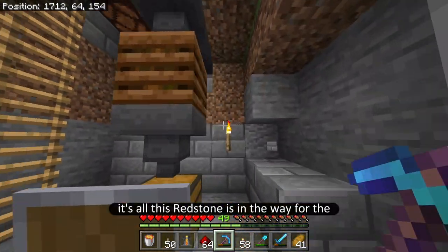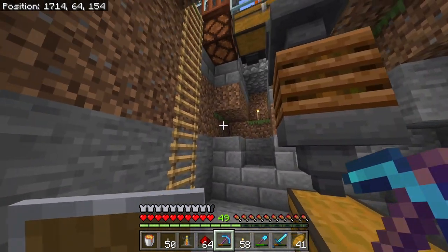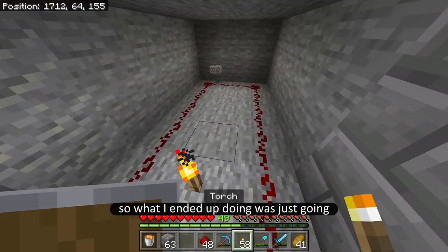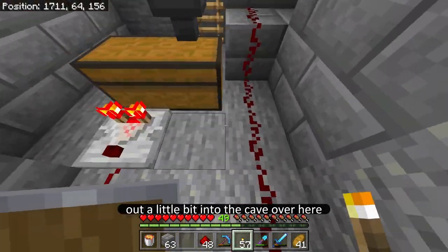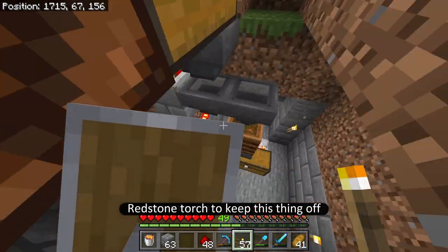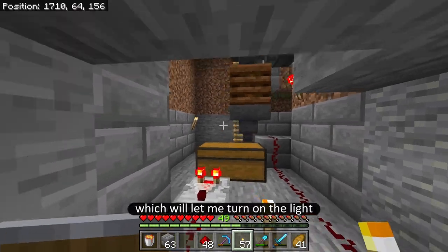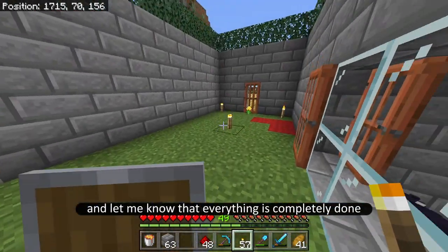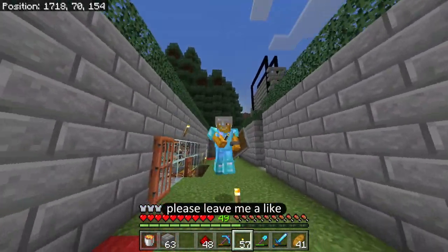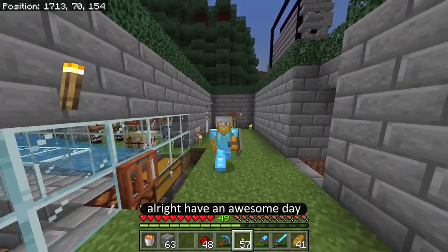All this redstone is in the way of the hopper. What I ended up doing was going out a little bit into the cave over here, then I ran a redstone line into a redstone torch, which goes into another redstone torch to keep this thing off. So when the chest is full, this comparator is going to output a full signal which will turn on the light and let me know that everything is completely done. I think this is a great place to end this video — if you liked it, leave me a like, leave a comment, tell me what you think, and hit that subscribe button. Alright, have an awesome day — Toaster out.